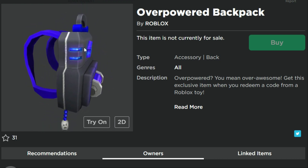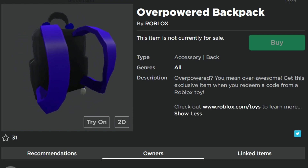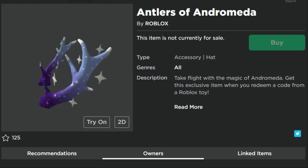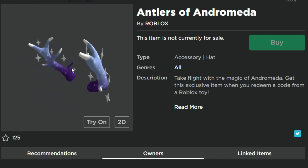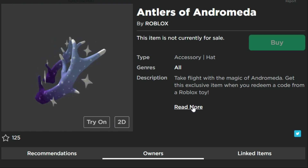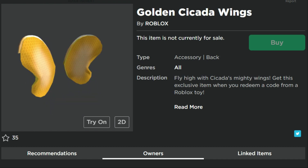Overpowered Backpack — there's a backpack with a battery in it. There are lots of different backpacks on the platform, but I don't see a whole lot of people actually wearing backpacks, so I don't know if those are very popular. Antlers definitely are though — the Antlers of Andromeda. I like the texture on this one. I can think of some really cool galaxy-type outfits that would go with it. This is probably one of the better ones. Let me know in the comments which ones you guys think are the best.